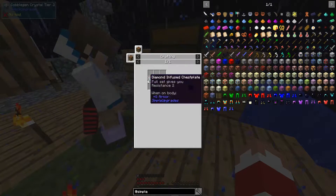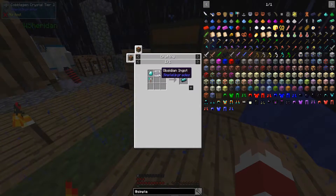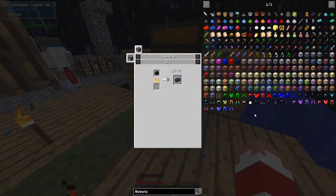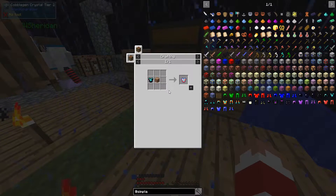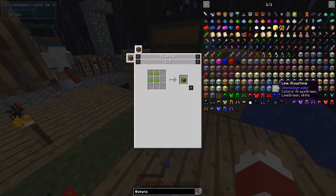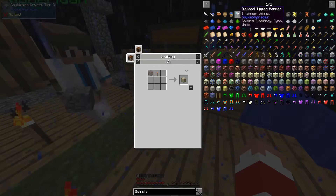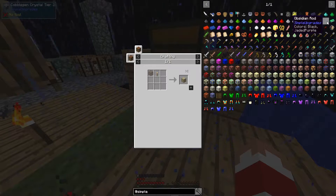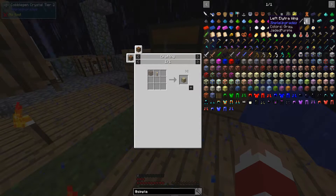Lava infused chestplate — diamond infused. How do you get a lava infused chestplate? A lava infused is just underwhelming. We need a lava crystal from Simple Upgrades and there's no recipe for lava crystal. That's why I'm going for the diamond one. We need diamonds — that's a problem. If you do what I was doing — hammer down compressed — it just takes nine. We can't get electro wings.